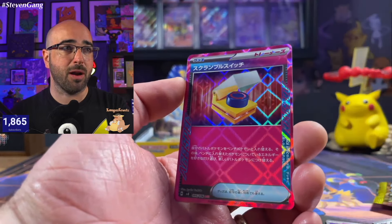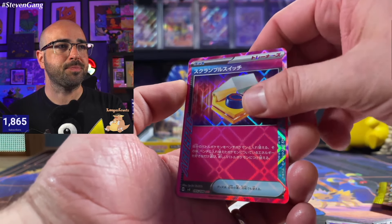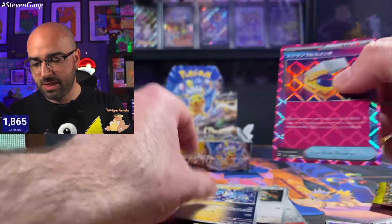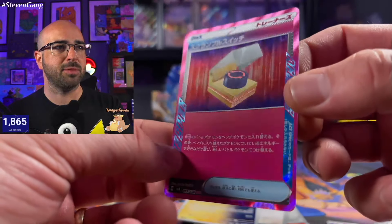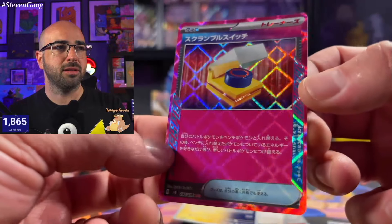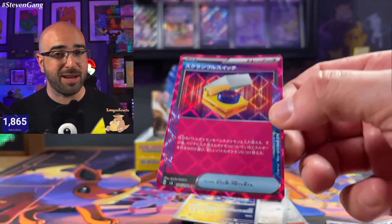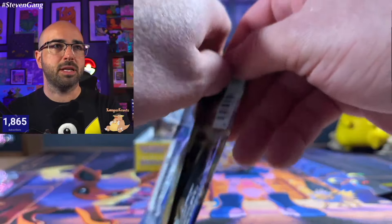We've got our A-Spec card here. Very, very nice. Love to see it. A lot of the texture on these A-Spec cards is just absolutely incredible — that prism effect is just wild. Super cool. This is definitely one I'm going to sleeve up for sure.